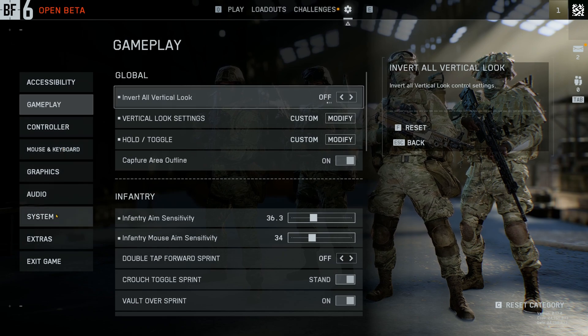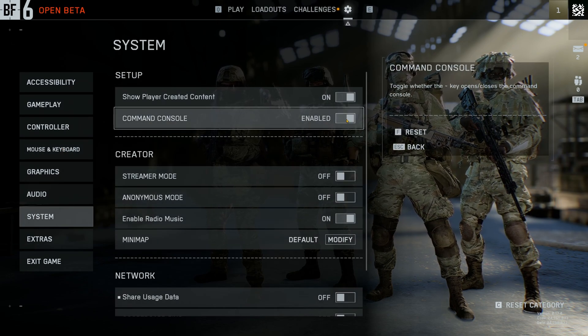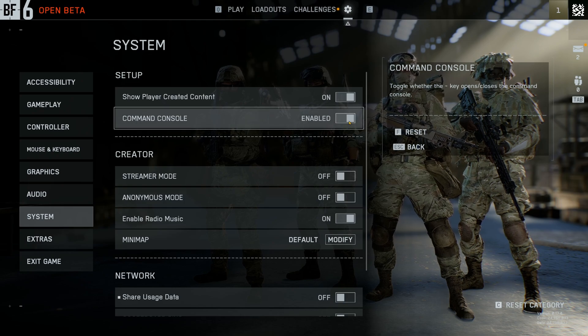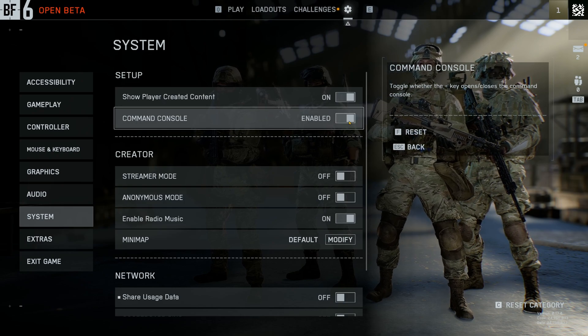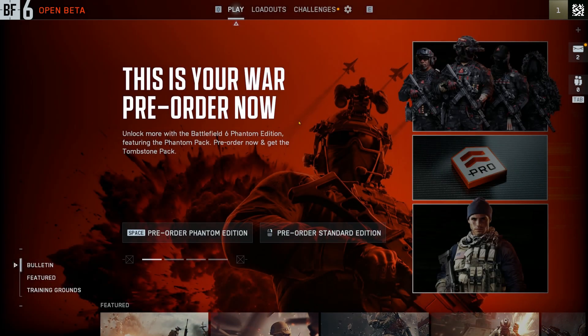First things first, you just got to turn it on — it's super easy. From the main menu, hop into your settings, go over to the System tab, and right at the top there you'll see 'Enable Command Console.' Just check that box, back out of the menu, and you're all set.